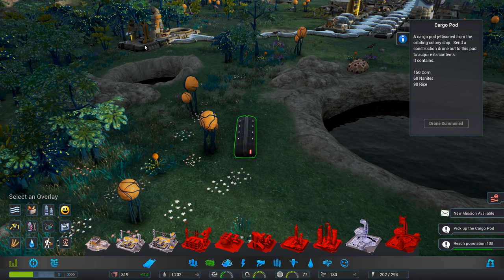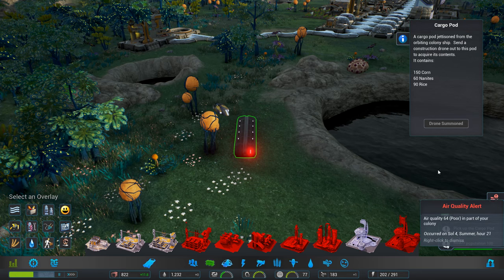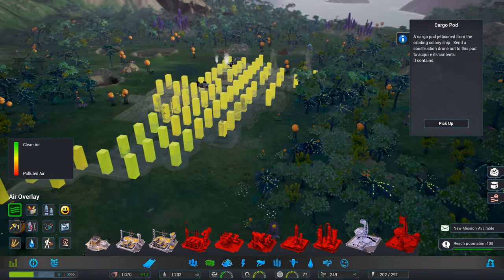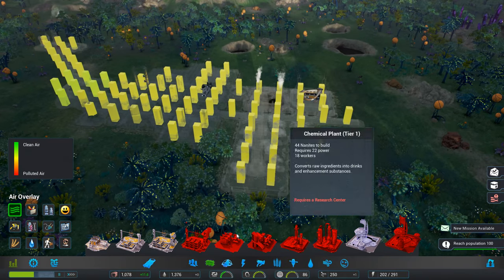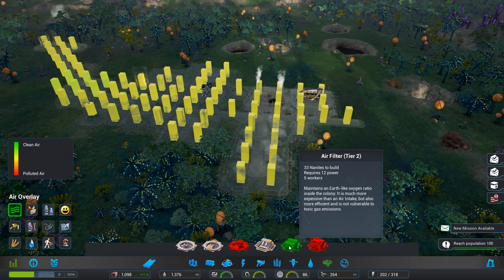So let's pick up that, and one of these drones will come out, grab the corn, the nanites, and the rice. Is the air quality still poor? I mean, it's not brilliant, is it? But I don't know how far the effect is of these air filter tier 2.